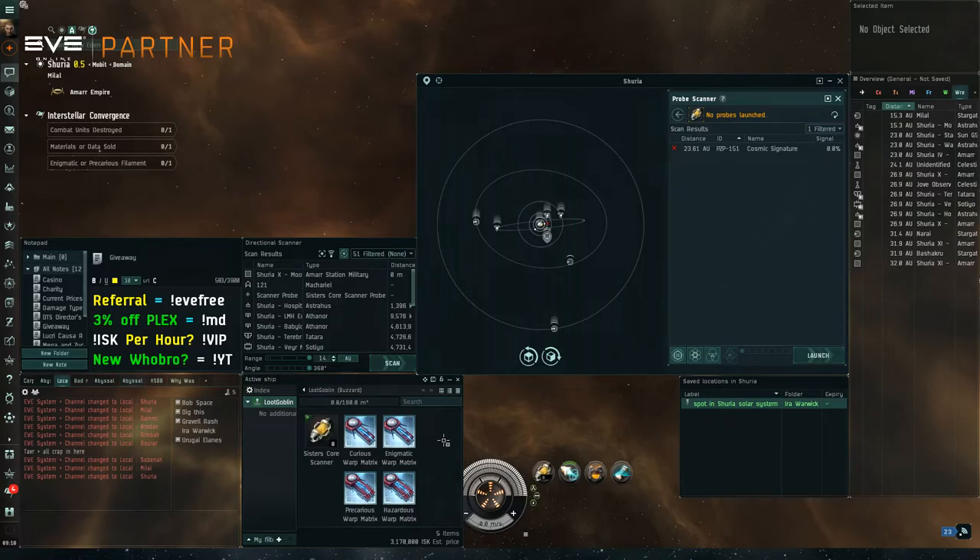That should cover how to get started with the event. Look for relic sites in any space. The big thing to take away is that low sec has a higher spawn rate — you can find sites in high sec, low sec, null sec, wormhole space, and trig space, but you'll find more of them in low sec. The loot tables are the same; the only difference is the spawn pool size is higher in low sec. Hopefully that gets you started — if you have questions, ask them in the comments below, and we'll see you next time.